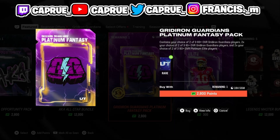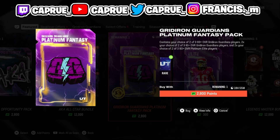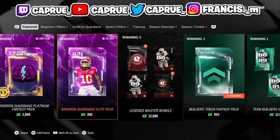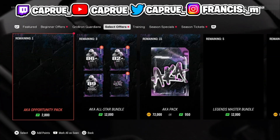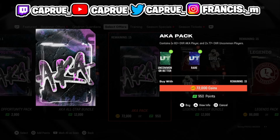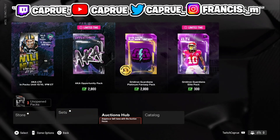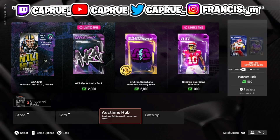This pack right here — obviously these are point packs — but there's probably a decent amount of people buying these. They come with 83 plus and 83 Gridiron Guardians, 81 Gridiron Guardians, and some Platinum players. And the AKA packs come with 82 plus overall AKA players. Knowing all that information, we're going to go over to the auction hub.